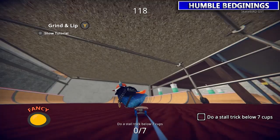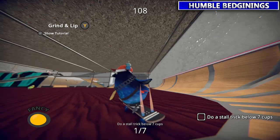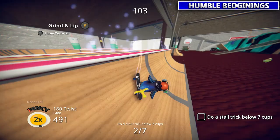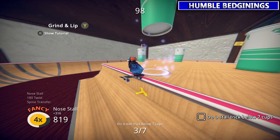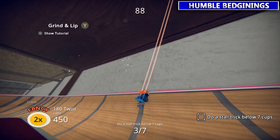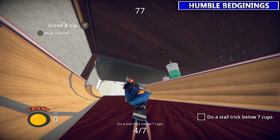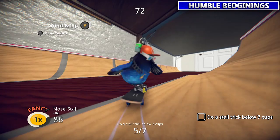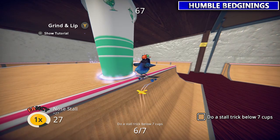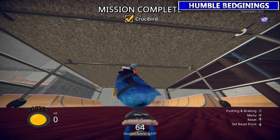We're going to go to the Crucibird down here next. This guy wants you to do some stall tricks by the cups. When you're going right at a lip instead of an angle, you'll be able to stall by holding the Y button — same button as grind. You can line them up if you like, ride real slow, hold down on the left stick to slow down. If you go a little too fast you may actually hit it on an angle and grind instead. So kind of slow your roll — just straight on, hold the Y button.